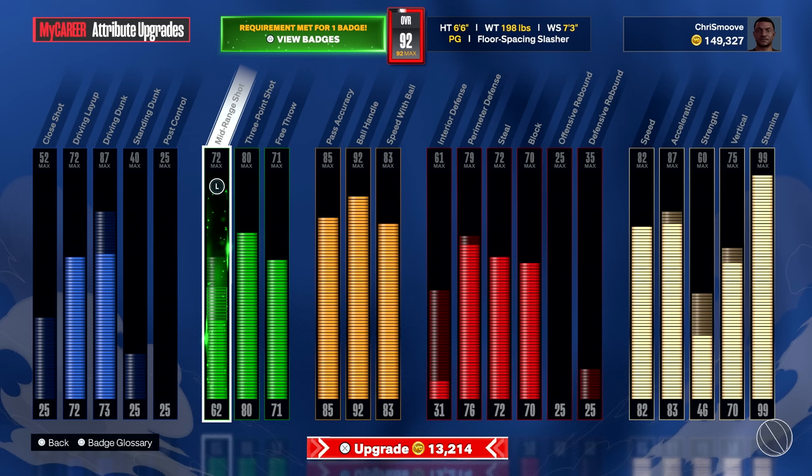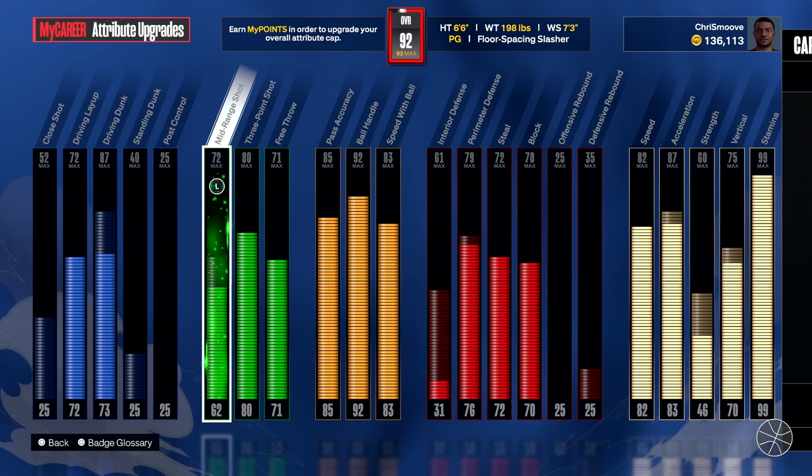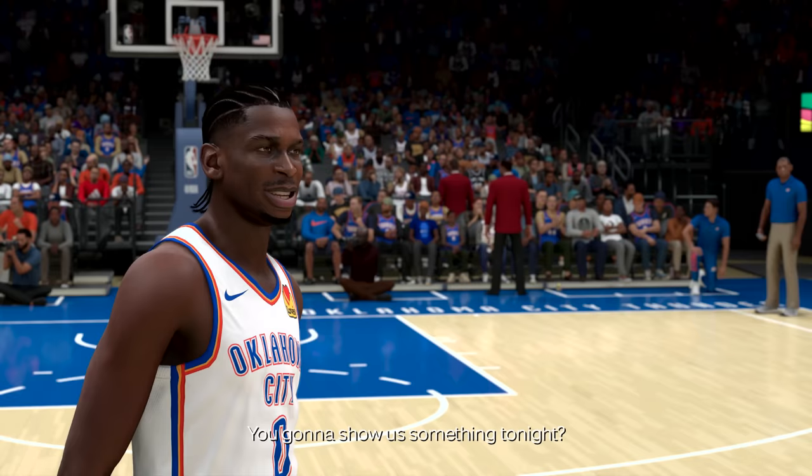Just hit 92 overall and I'm upgrading the mid-range jump shot to 62, which unlocks Mini Magician. I still can't hit mids yet, but at 93 overall I think I should be able to do it.